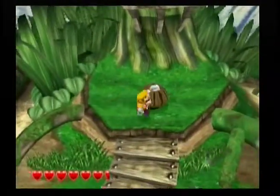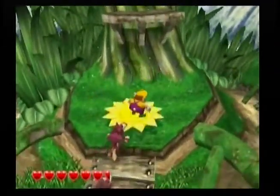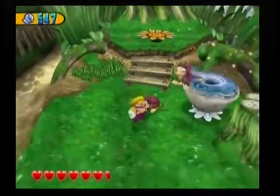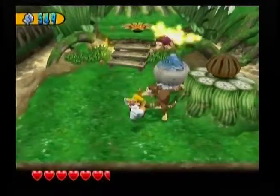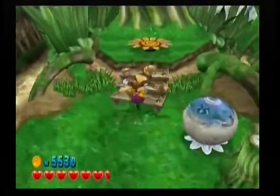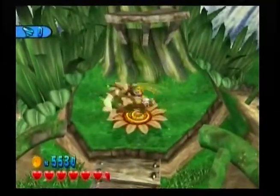So this is Beanstalk Way. I think you can do something with these plants - yeah, you ground pound them and then they move up. I need a bigger enemy first. Oh no, it might close. Oh no, it stays open, I guess.